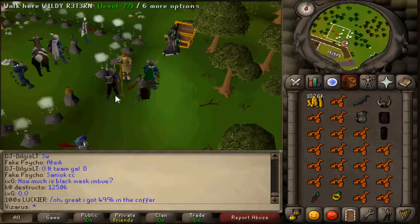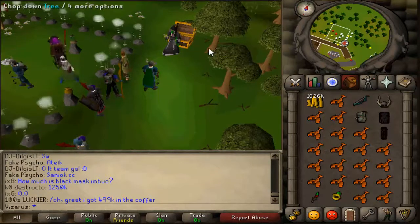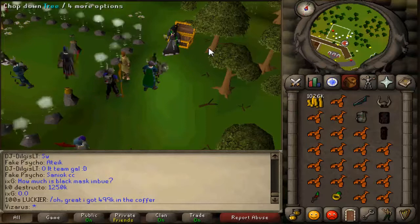I'm gonna start doing more Nightmare Zone because I haven't even bothered doing it, but it's totally worth getting the black mask imbued. I've never done it so I'm gonna have to figure out the best way — maybe get a team or something — because I have no clue. I'm sure people already have loads of points and have everything imbued.